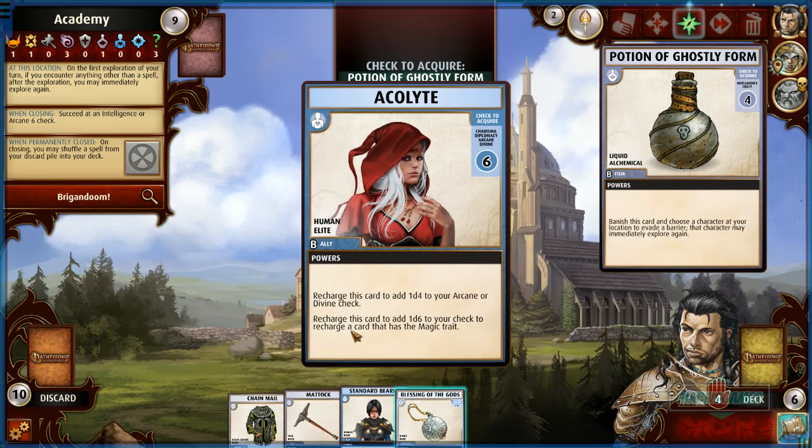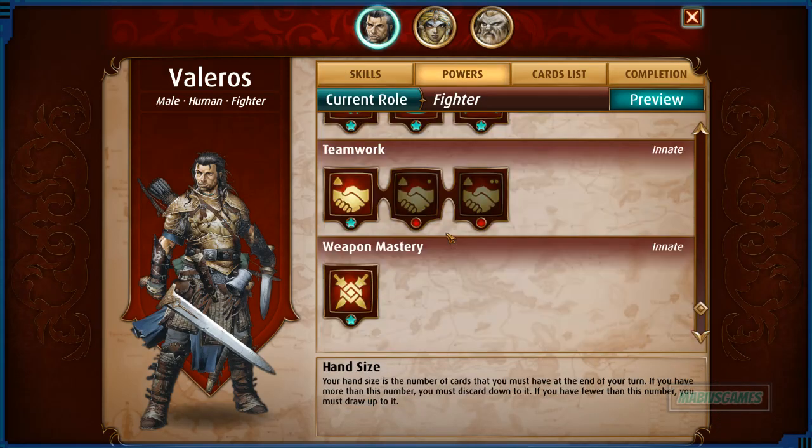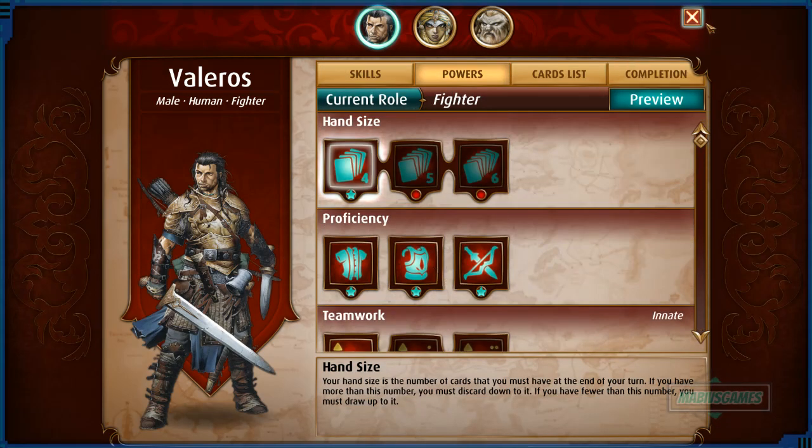We manage to acquire a Diplomacy card and somehow get to continue exploring — possibly through Valeros's Teamwork or Weapon Master ability. We're still hunting with almost no turns left.